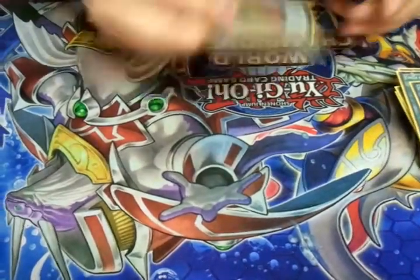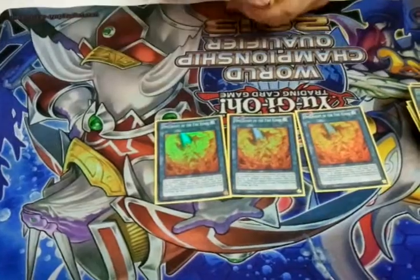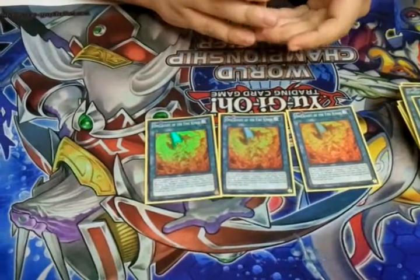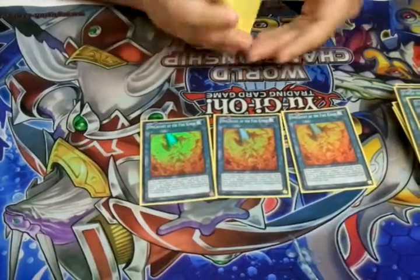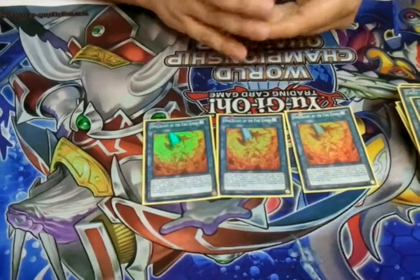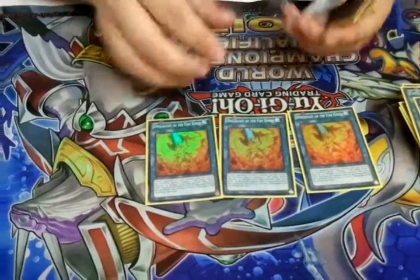Three Onslaught of the Fire Kings. This just lets me special summon my Garunix from deck, and then at the end of the turn he's destroyed by the card itself, so he'll definitely get his effect the next standby phase unless something stops this card from being played. Really good.